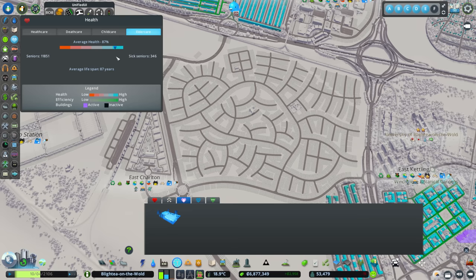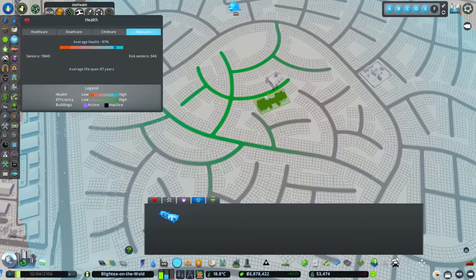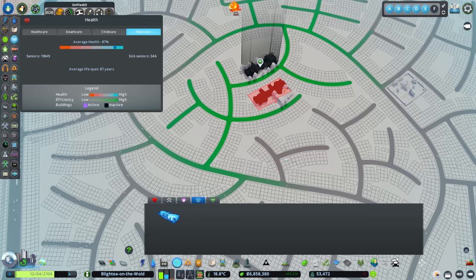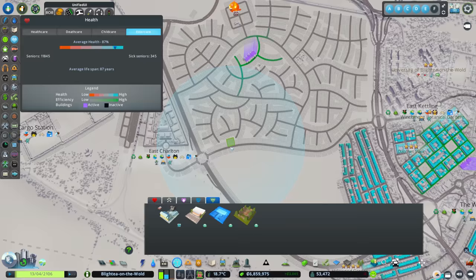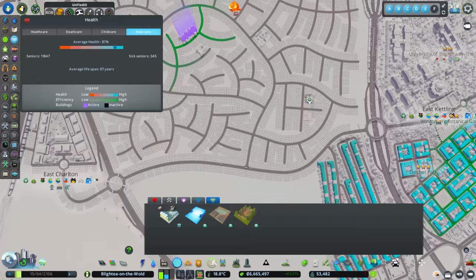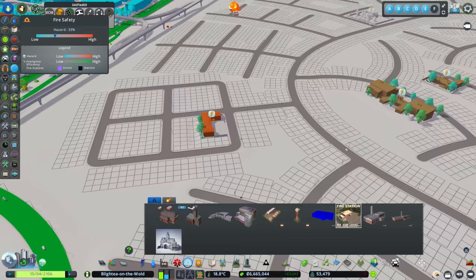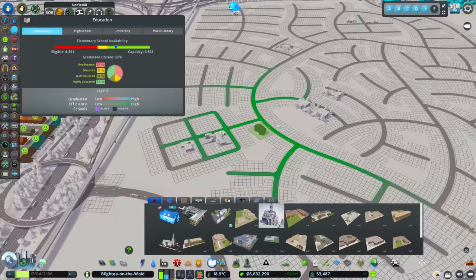The child healthcare and elder care centres change the birth rate and average lifespan, which balances out death waves — especially important if you spam-build residential without pausing your game. We'll add a community pool and some healthy buildings. For schools, I like this nice straight area here. We'll pop in a sports hall and gymnasium, a fire station in its own section, and a local police station squeezed in around the back.